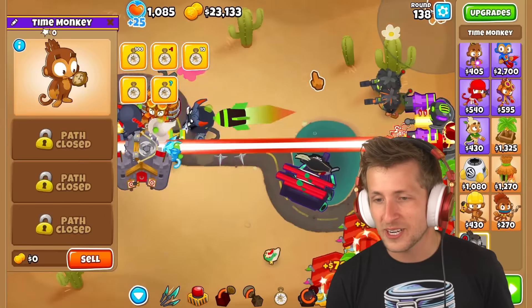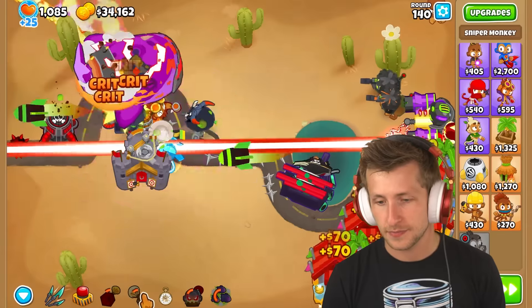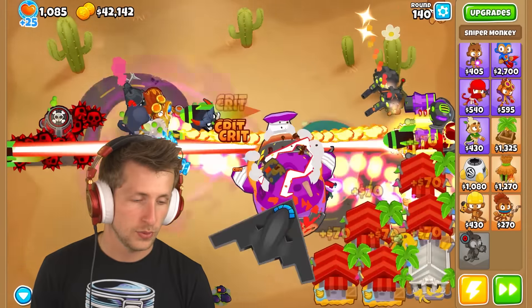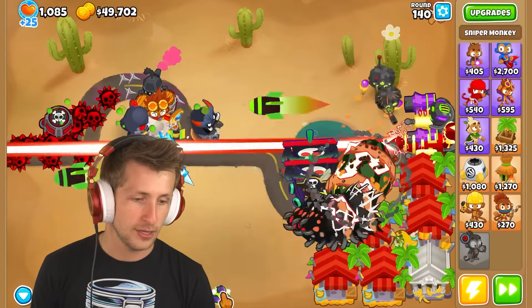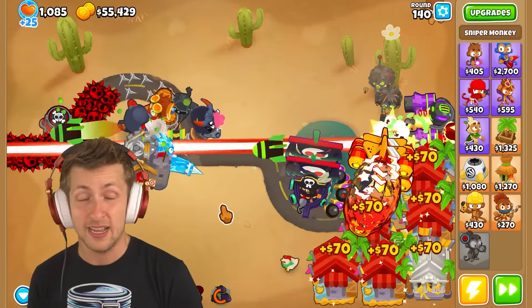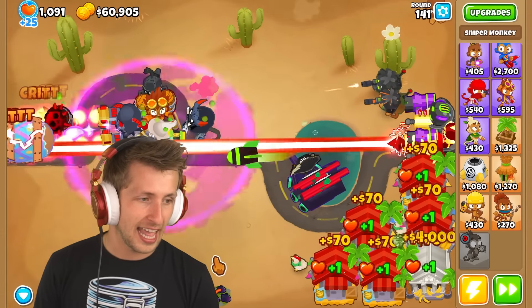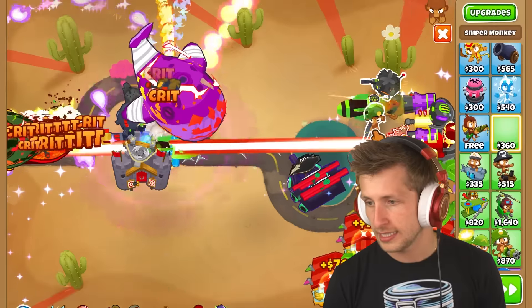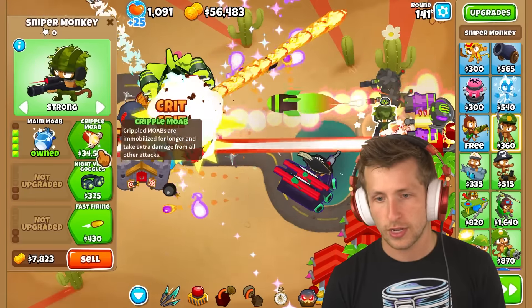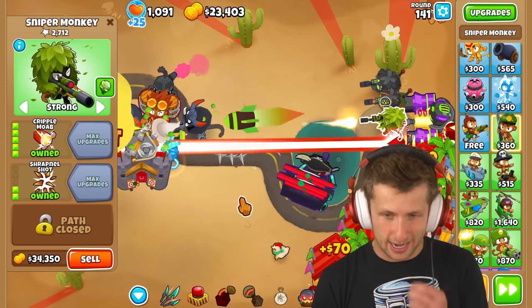Let's just skip 10 rounds. We can get super mines because super mines are just super nasty. Will we be able to defeat round 140 — the fortified camo BAD? I think we can! There we go — we beat round 140. Wait, maybe we didn't — I got a little ahead of myself there. Let me get another sniper monkey, target strong, and give me cripple MOAB. It's so sad that I have to get shrapnel shot on my cripple MOAB. It hurts my soul.